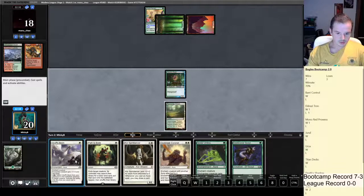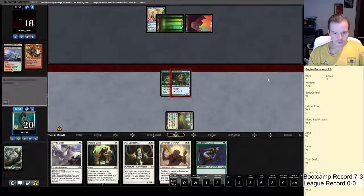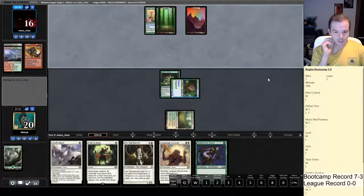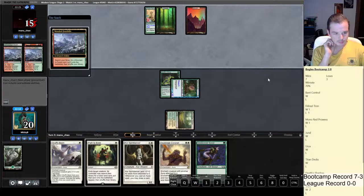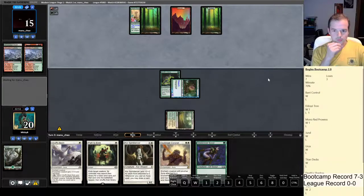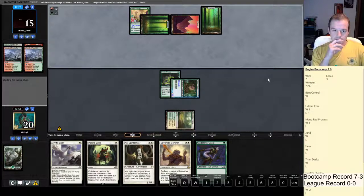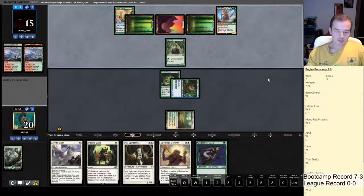I'll run the Forest out first — if my opponent's got Pillage as his three-mana spell, I'd much rather that hits the Razor Verge Thicket because all our auras are white and we need Razor Verge. This Forest is almost definitely Blood Moon... actually, this looks like a Pillage. That's fine — we can beat a Pillage. Let's get our Spider Umbra down, get protection against gods, attack for two, and hope he plays Blackbraid Elf or something.